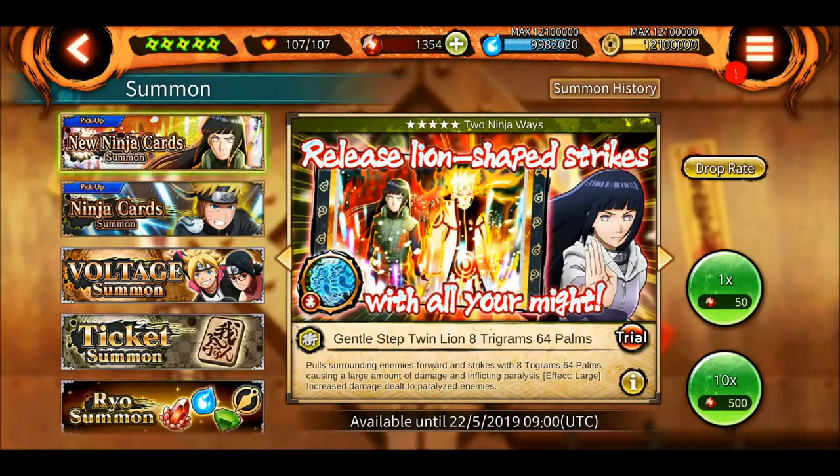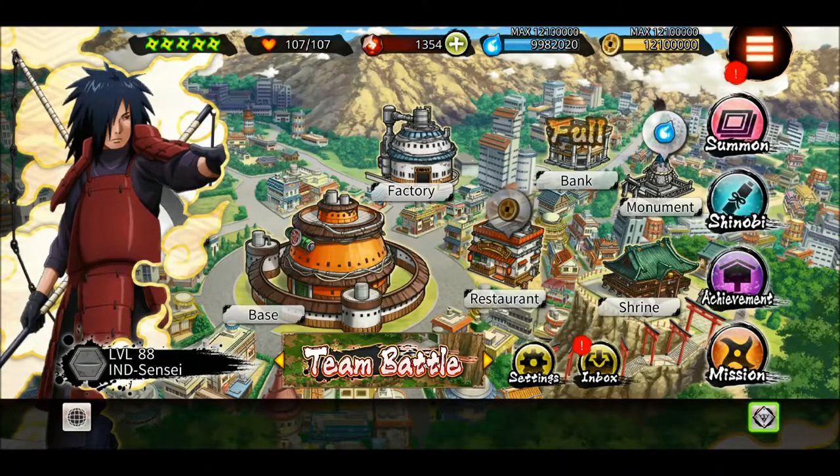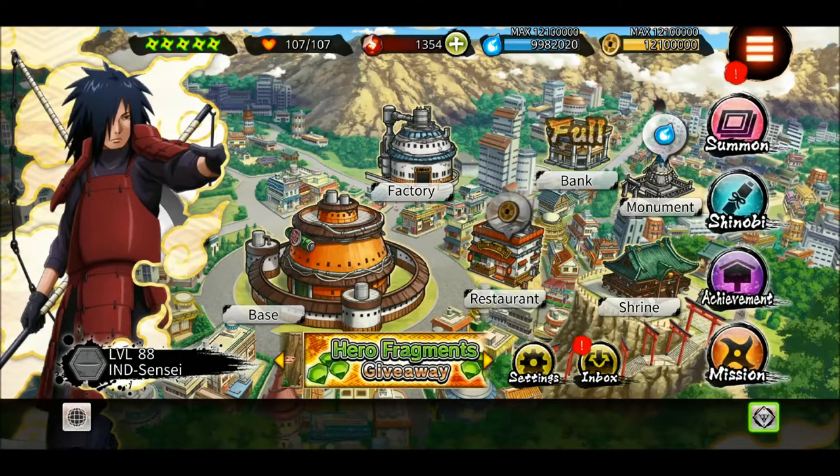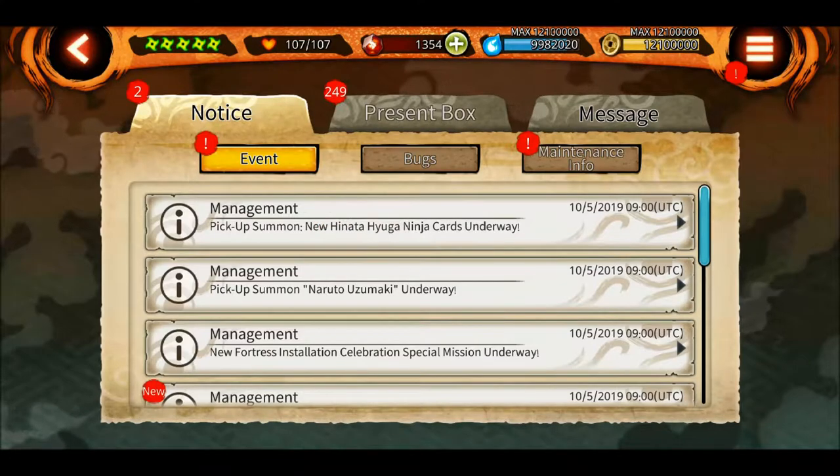Hey, what's up guys, Indian Sensei here. Welcome to another episode of Ninja Voltage. As you might have guessed, we have Hinata's rekit. As usual, Bandai have fooled us because people were expecting Itachi's version 2 rekit or Sasuke's EMS rekit. I guess they will be coming as SAM characters - the third character for the SAM. Let's see. Anyways, let's look into the events.